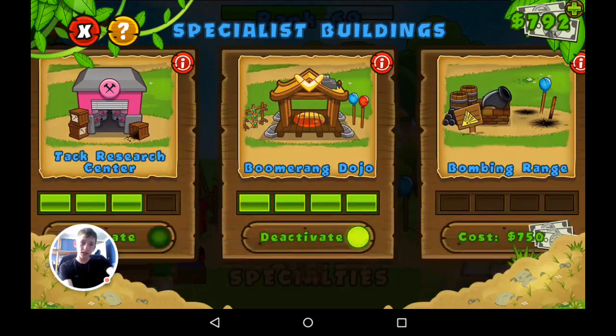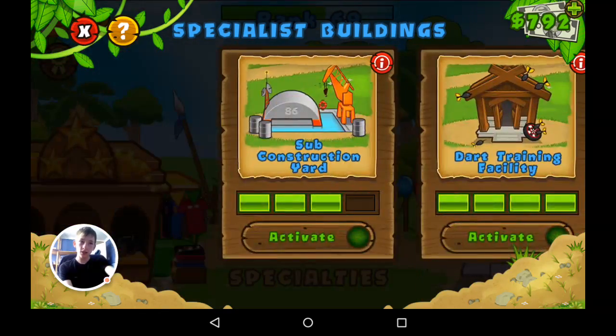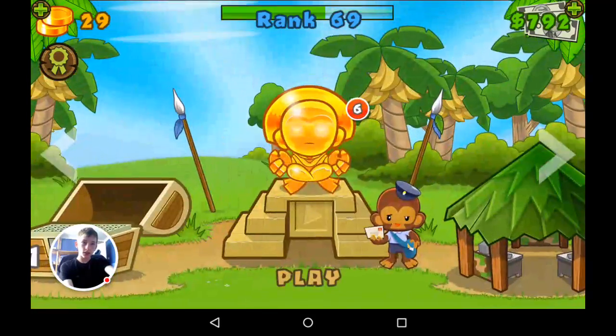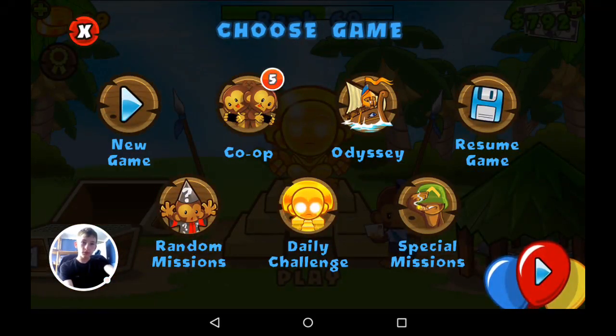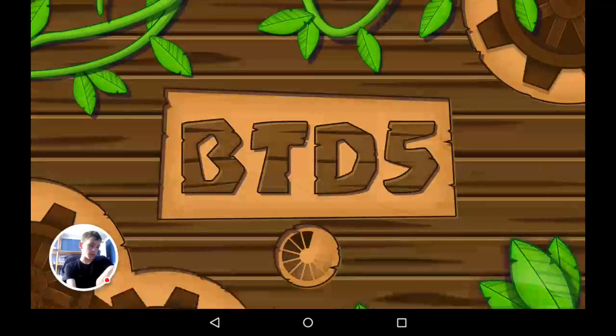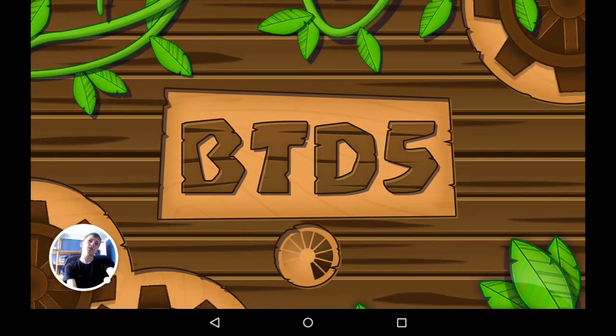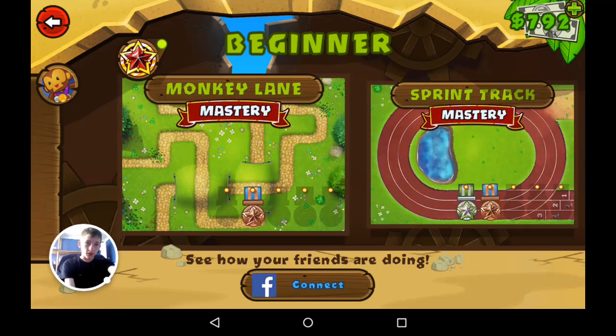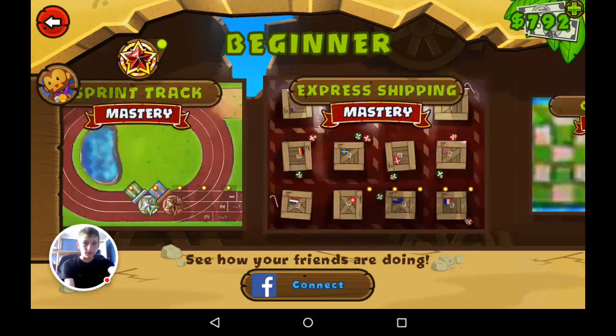The only weakness is it can't see camo, so that's why I placed down a monkey village. I've got a lot of stuff — I've even got mastery mode on here, but the only thing I've been able to do so far is three times a round. I think to carry on I will have to get double cash mode.